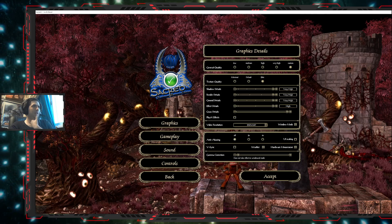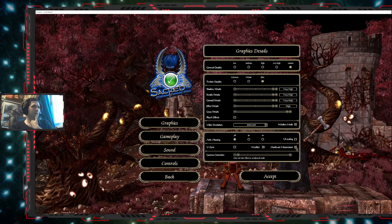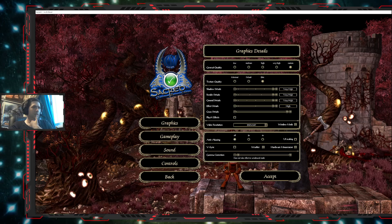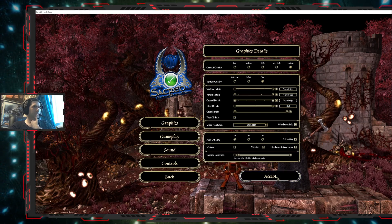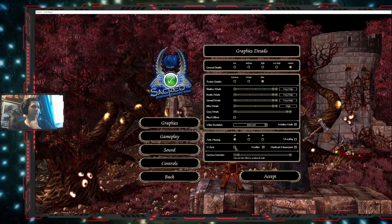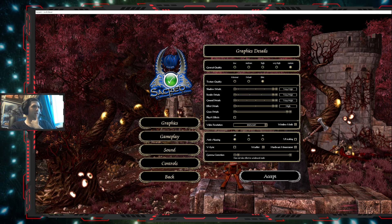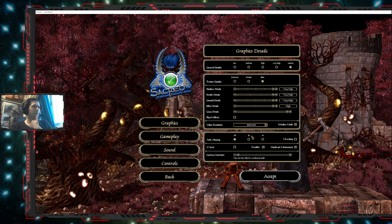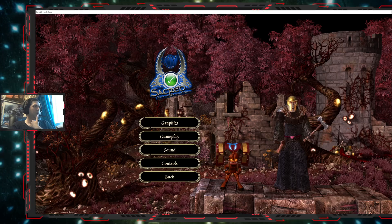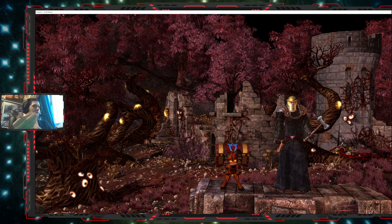UI scaling we'll leave like that. The hardware mouse cursor — I don't think it makes any difference. We need camera correction. The next thing I could try is activating vertical synchronization if this also fails, but I don't think it will. Let's accept and disable the physics engine. Good, let me verify — good. Now let me quit the game.